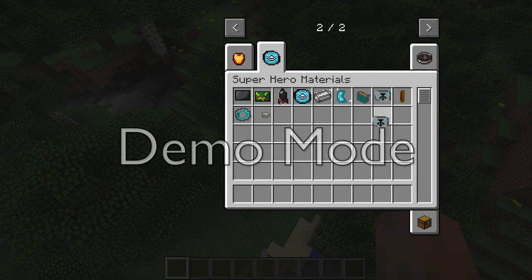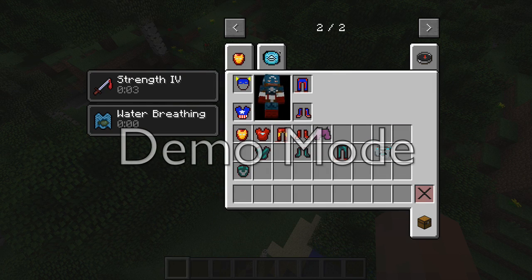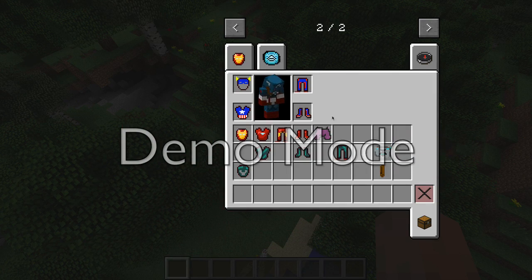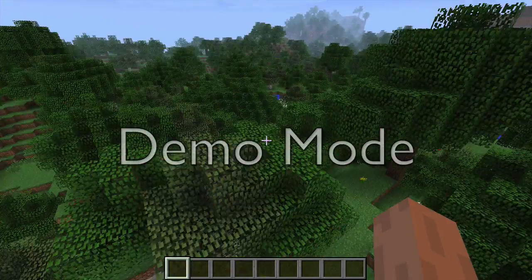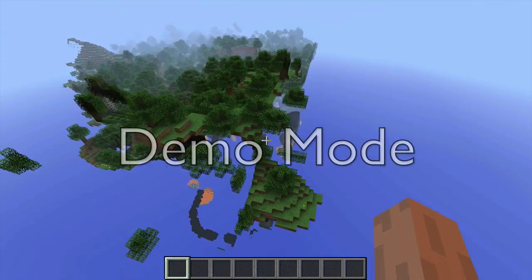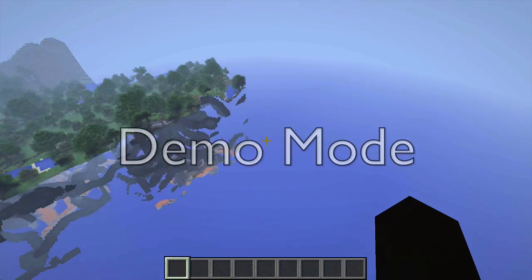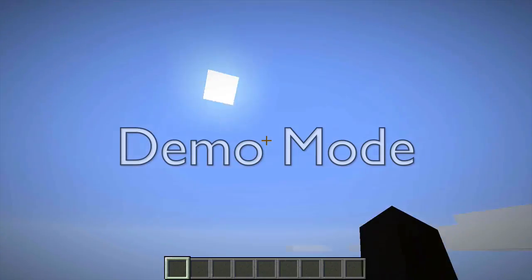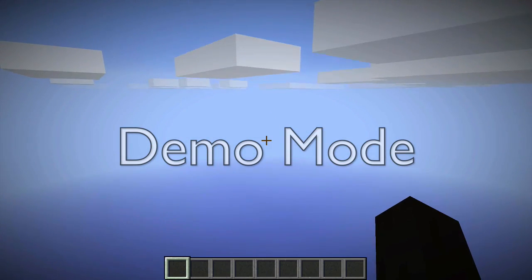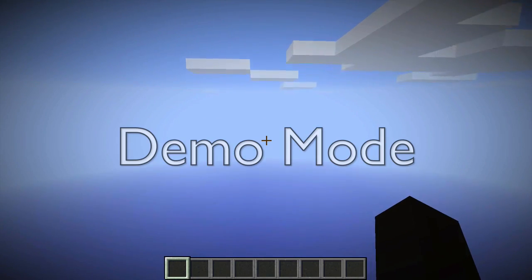And that's all the superheroes. I don't know what these other items are. If you put the hammer head and the hammer hilt together you'll make Thor's hammer. Those are all the superheroes - I hope you enjoy the mod and have fun with it. Please comment, subscribe, and like. If you have any problems downloading or installing the mod, just let me know in the comments below.